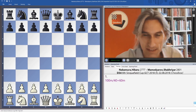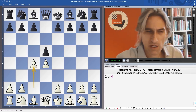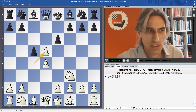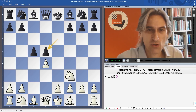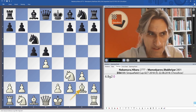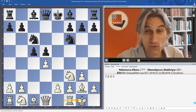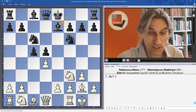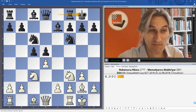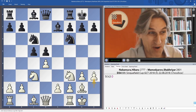Nakamura against Mamedyarov. The opening choice of Mamedyarov I found intriguing — he played the Tarash with black. Now this is an opening that really isn't very fashionable at the moment. Kasparov had this in his repertoire in the early 1980s and scored some big successes with it, until he met Karpov in their world championship match in 1984, and that was when Kasparov decided to give up the opening.